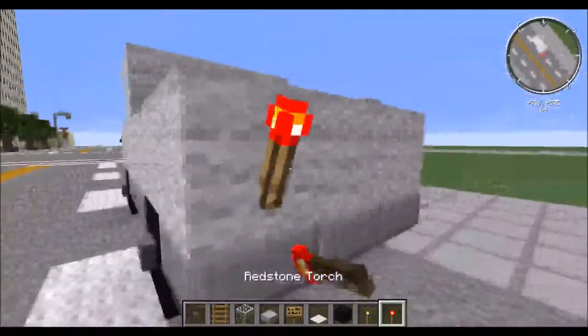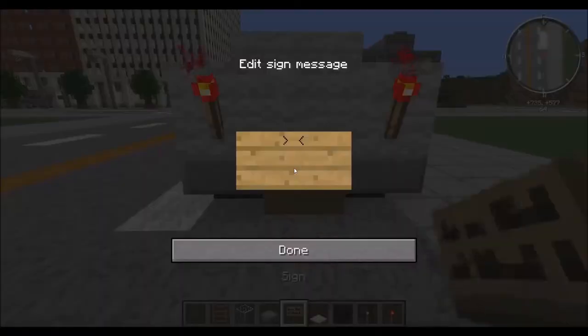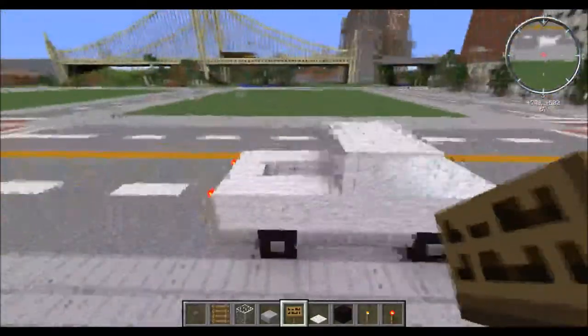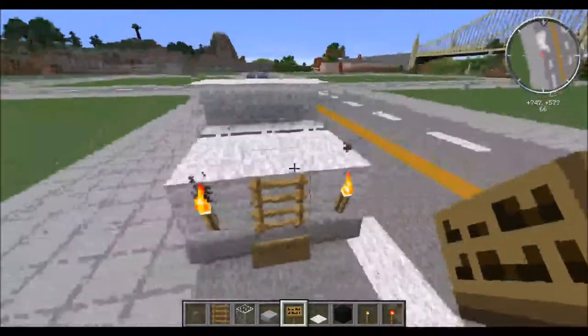Go around to the back, put in your taillights and license plate on the back there — and that's pretty much it for a simple pickup truck design.